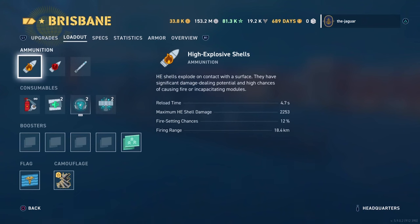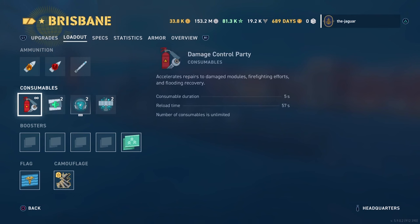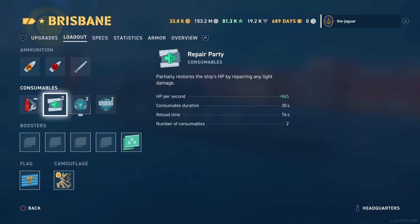The loadout is high explosive shells, armor-piercing shells, and torpedoes. For consumables: Damage Control Party runs for 5 seconds and reloads every 57 seconds, with unlimited charges. The Repair Party partially restores the ship's HP by repairing light damage at 865 hit points per second, runs for 20 seconds, reloads every 76 seconds, and there are two of those consumables.